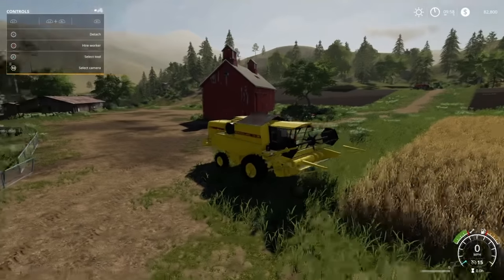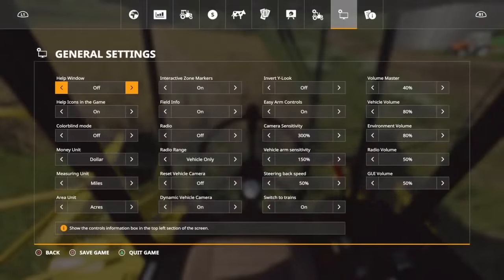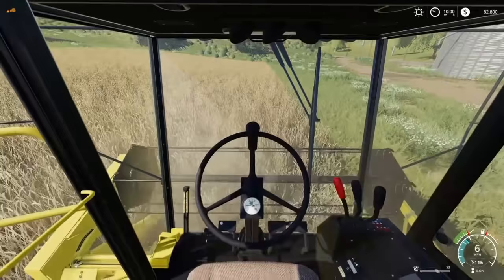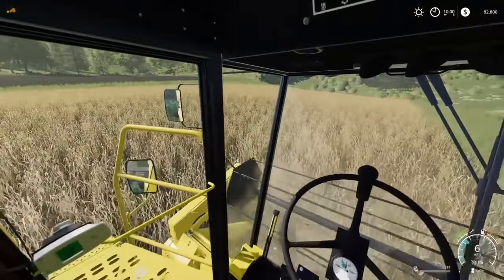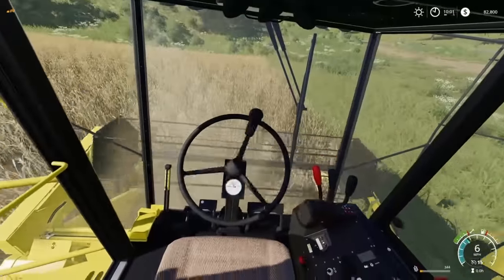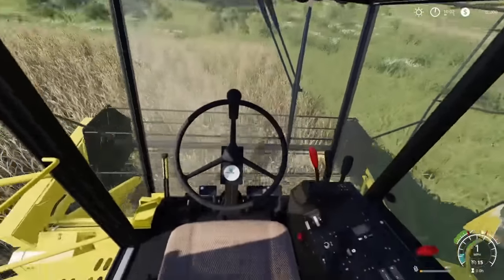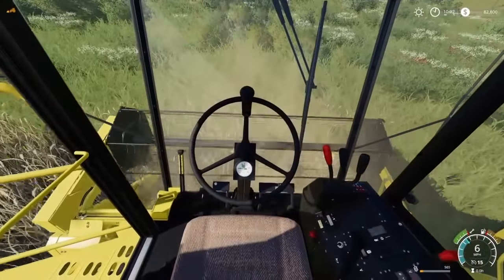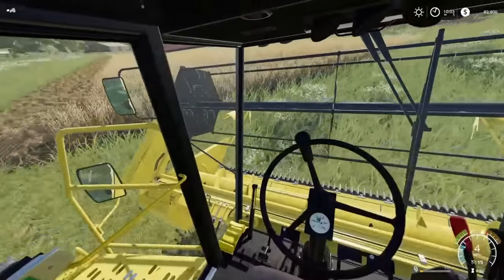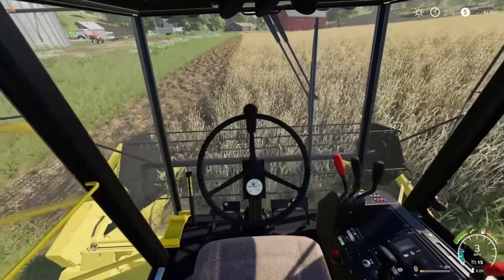Let's go ahead and turn on the harvester — we've got to start the engine first. Fired it up. We're going to go ahead and lower the header. I love the detail, I love the dust and everything — it just looks so much nicer on FS19. The dust getting kicked up, the shadows and the reflections, everything looks so much nicer. You can even see the airbag seat going up and down. There's so much detail and I love it so much. I think that's the clutch — some tractors have two pedals together. I almost shut off the tractor there because I was holding down the wrong button.